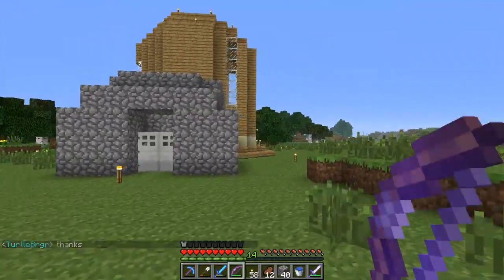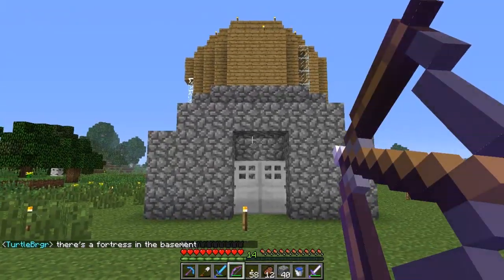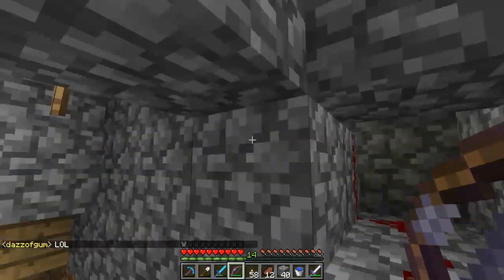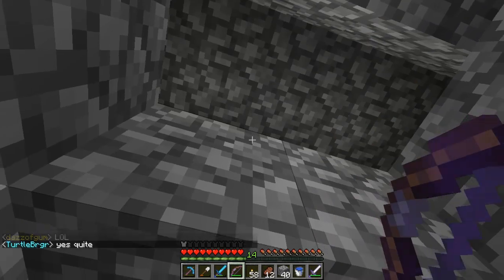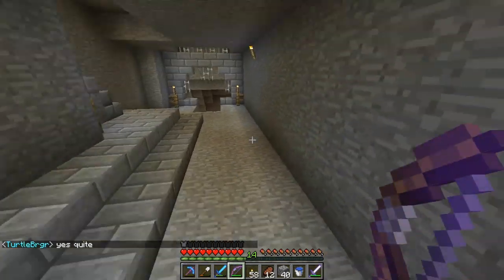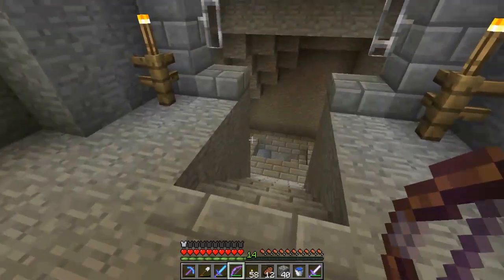There's a little staircase leading down there. This is the main entrance to my super secret underground base. I just shoot an arrow up there and it opens a magical door that's powered by redstone and a tripwire. When I fire an arrow at it, for some reason it opens the door. I have no idea — it's something I saw on reddit, so props to whatever guy posted it.